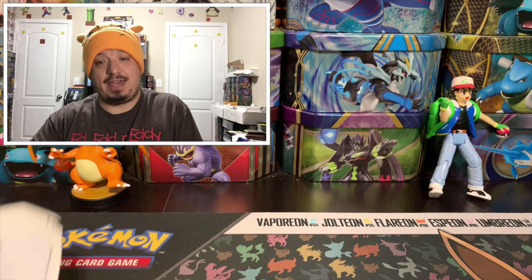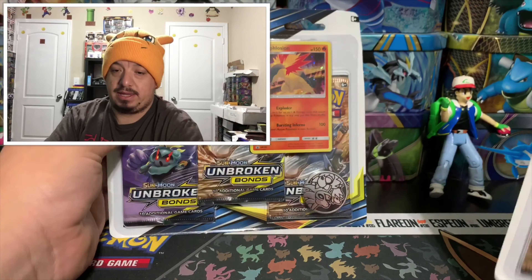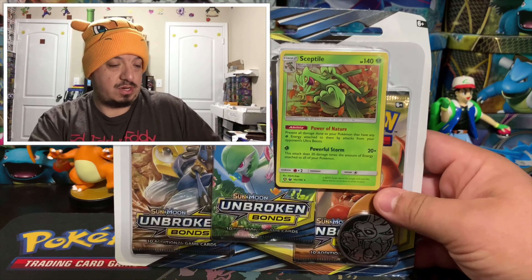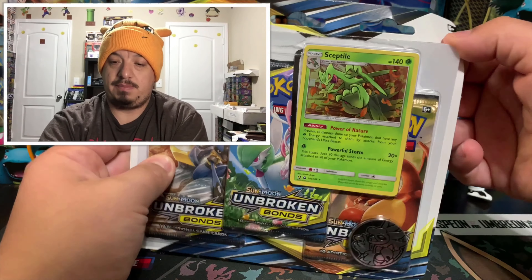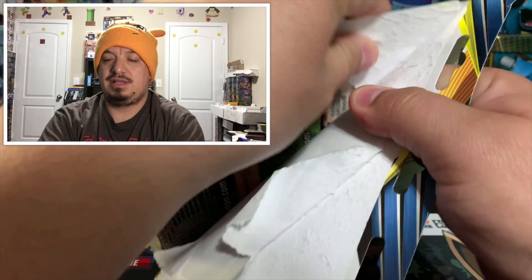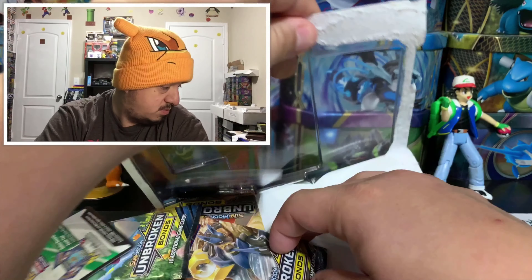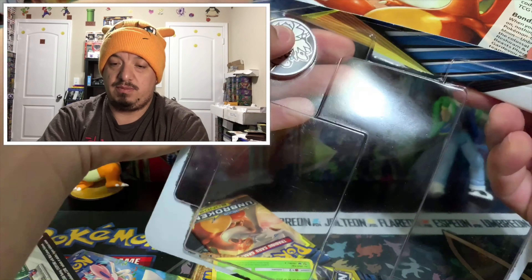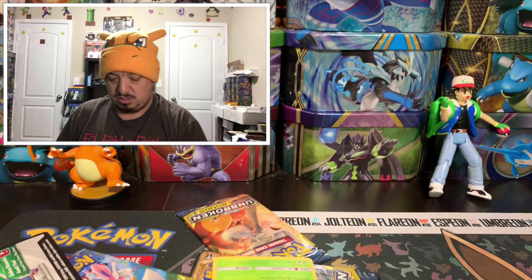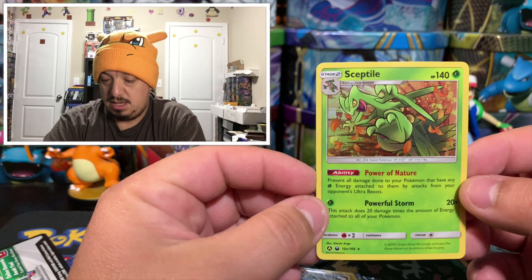Alright guys, so today we have both blister packs — the Sceptile blister pack and the Typhlosion blister pack. Let's go ahead and get started with the first one. Let's see who has the best pulls: Sceptile or Typhlosion? Let me know what you guys think in the comment section, and we'll see at the end.